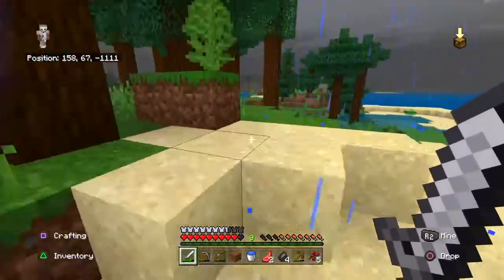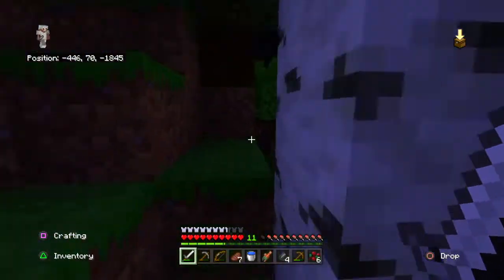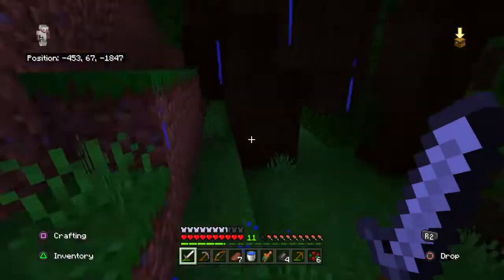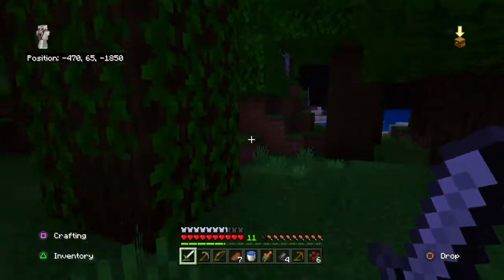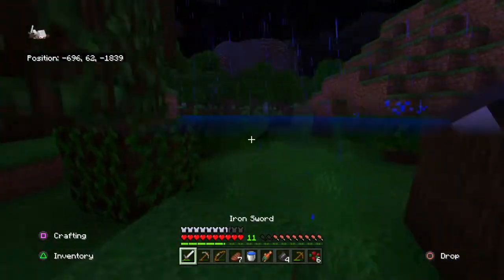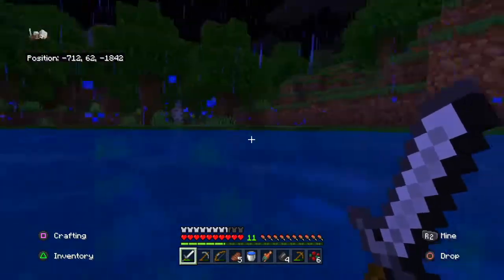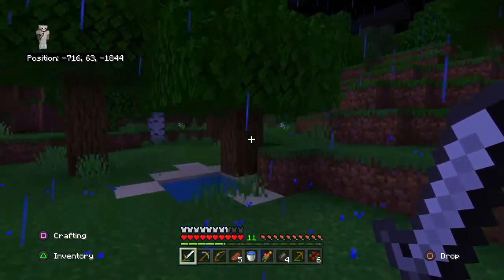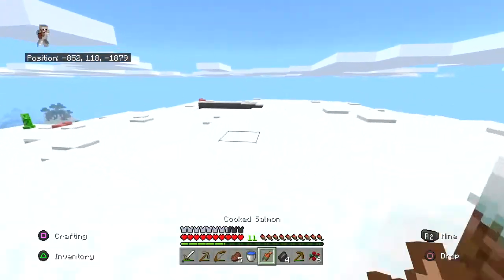We made it to a dark oak forest. Let's start going in this direction and see what we can find, because the other directions just led us to water. As you can see on our right, just water. I think we should climb the hill and then have a look all around us and see what's near us and what direction we're going to go.